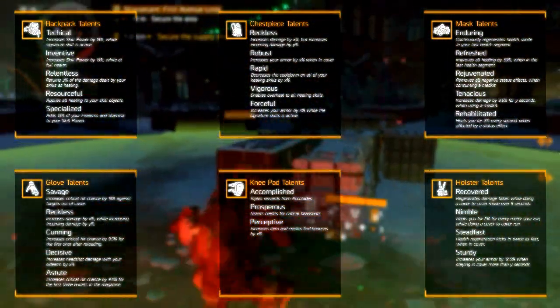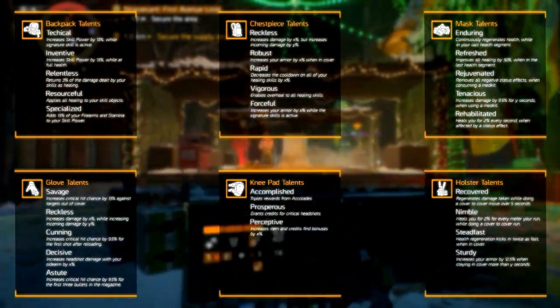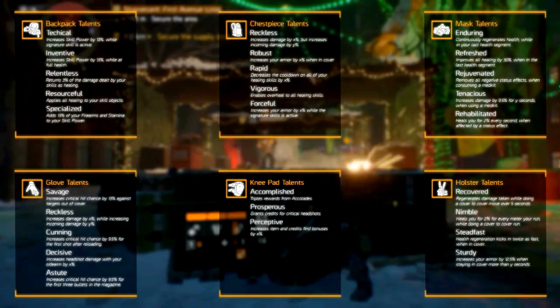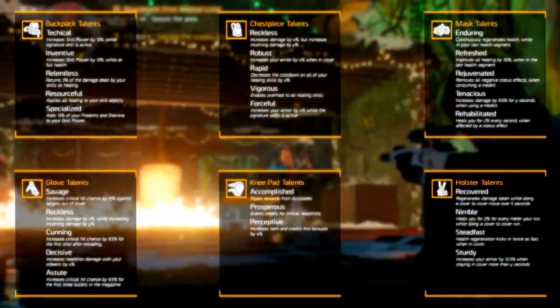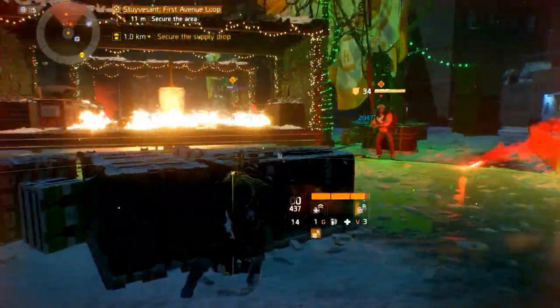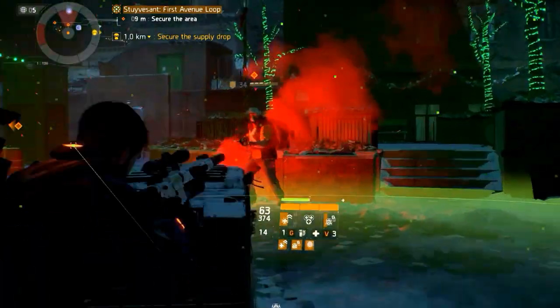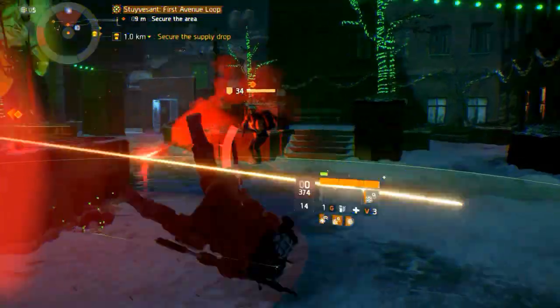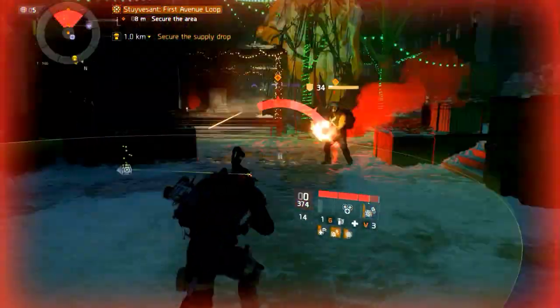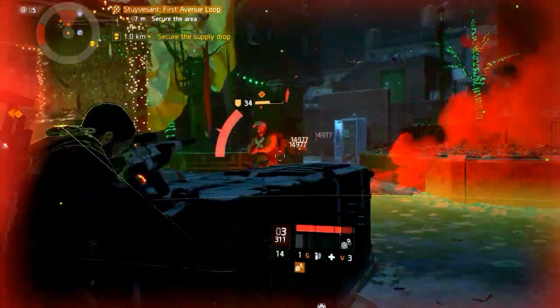On the holster there are some decent talents, but again, nothing we would trade for any other talent of the high-end pieces. And that's the end of the guide. We hope you now have an overview of the high-end gear talents after update 1.5 in The Division. Thank you for watching. Ratings are appreciated as always. For similar content, you can subscribe. And if you have any questions, we want to help you out, so post them in the comments below. If you have any feedback for us, also post it in the comments below. Have a nice day.